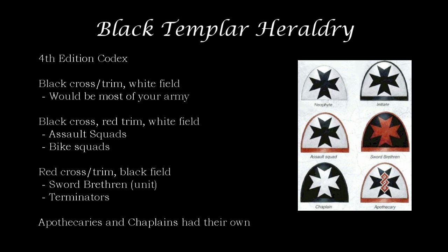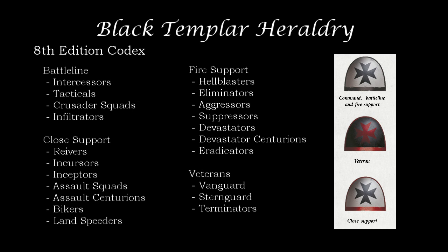Fast forward to now and the 8th edition codex. There are now only three options being shown, and GW has moved away from the idea of troops, fast attack, and heavy support designations. Those battlefield roles still exist for game terms, but GW has moved to battle line, fire support, close support, and veterans and command as the new organizational categories.